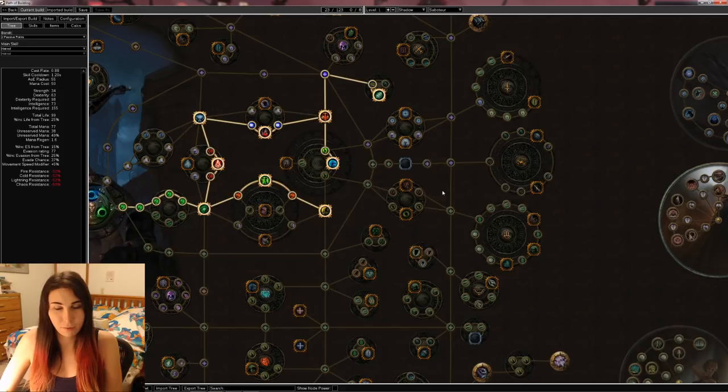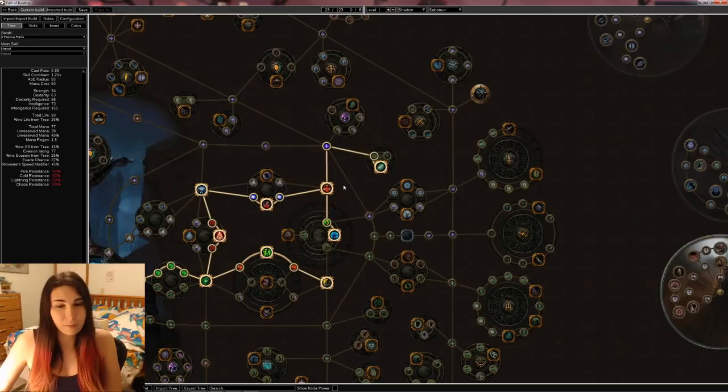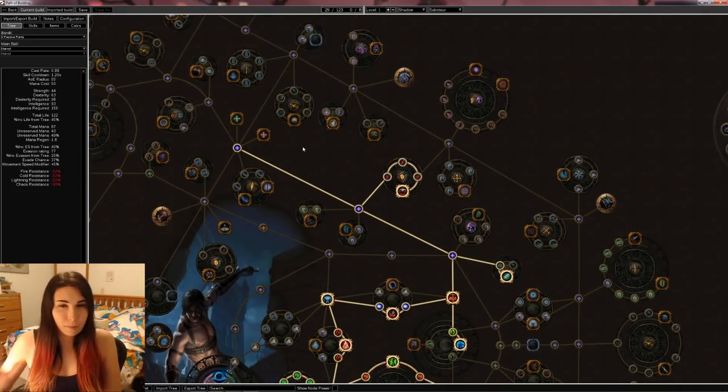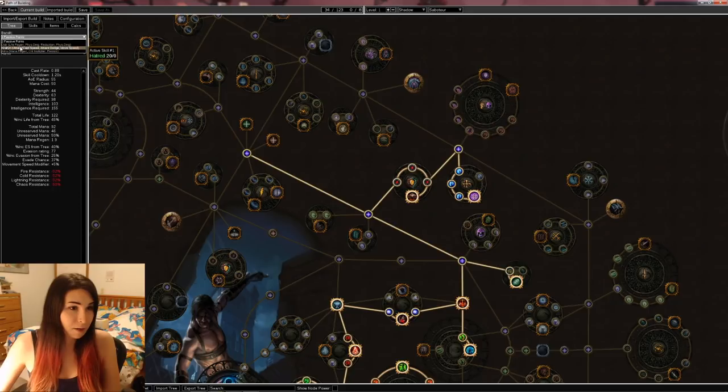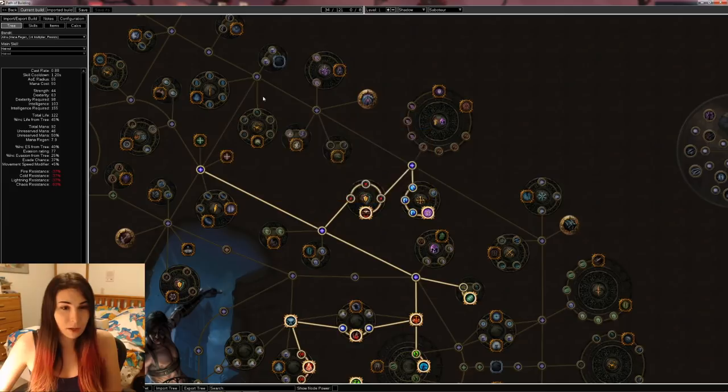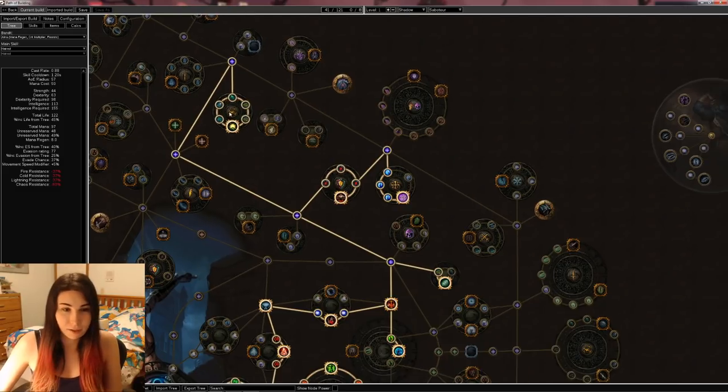I usually go through Blood Drinker to get the life and rush Clever Construction before getting everything else, but this is going to be the final build so I'm showing the more efficient way of building it. You get Doom Caches because you want as much crit and crit multi as possible. You also want Alira as your bandit choice because the crit multi is so strong. I'm going to go up here towards Volatile Mines. One additional remote mine is really good for extra damage, so we'll pick up a bunch of the damage nodes.